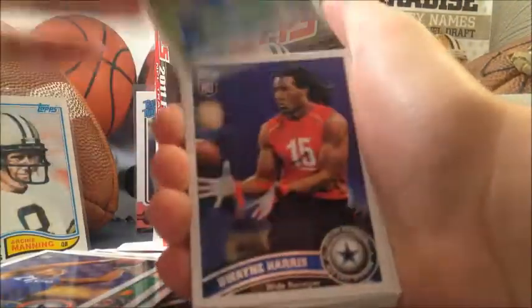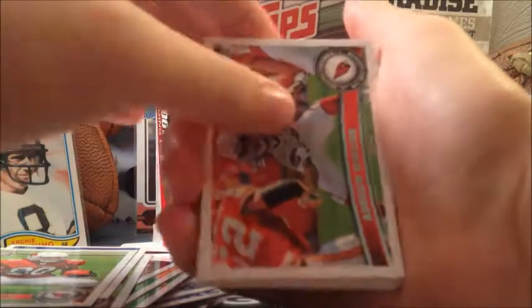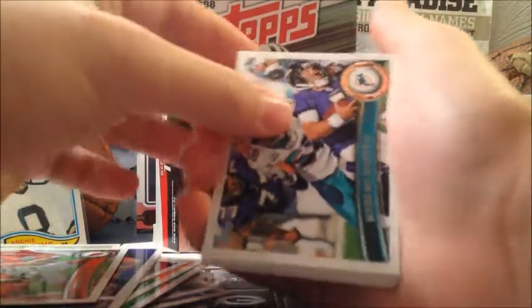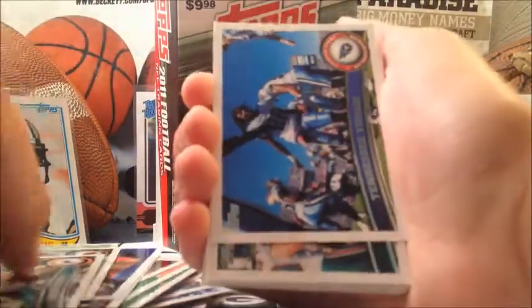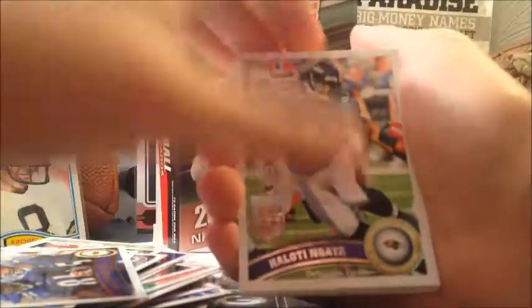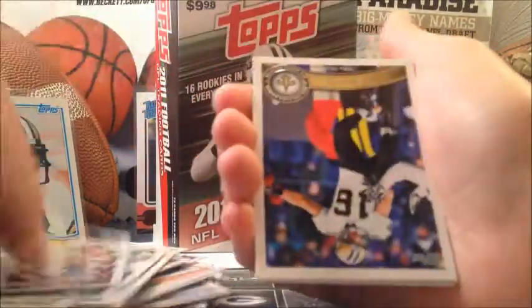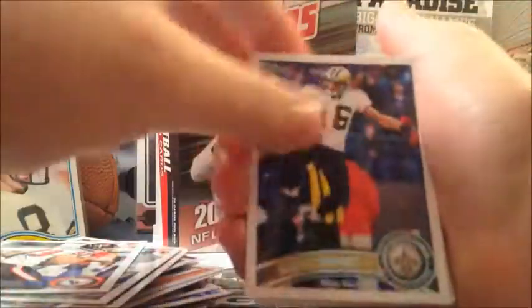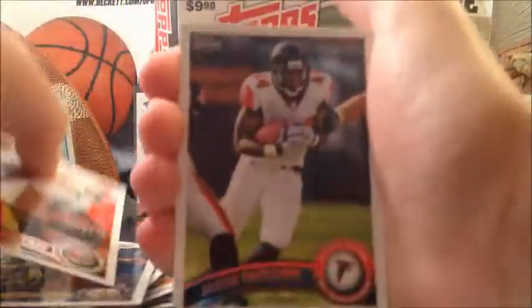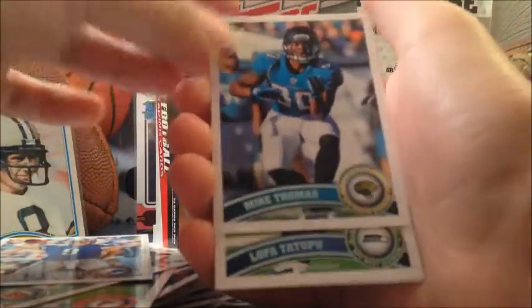Michael LeShoure maybe. Dwayne Harris, pretty sweet. Ryan Williams, Adrian Wilson — awesome, pretty sure that guy's a beast. Carlos Dansby. We got Tennessee Titans, Miami Dolphins, Baltimore Ravens — getting a lot of team cards here, that's cool. And Haloti Ngata and Charles Johnson, Kevin Walter, Lance Moore, Michael Crabtree, Jason Snelling, Jordan Shipley, Matthew Stafford — didn't have Matthew Stafford yet in this set. Mike Thomas and — some of the names are hard to pronounce.